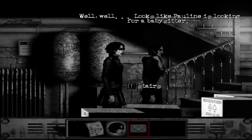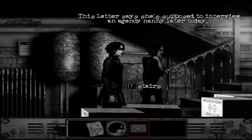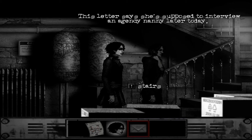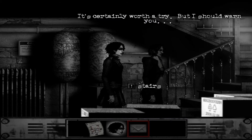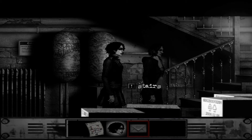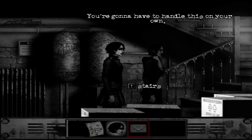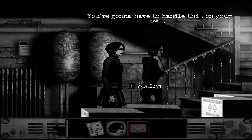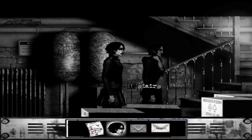Well, well. Looks like Pauline is looking for a babysitter. This letter says she's supposed to interview an agency nanny later today. I could be a nanny — it's certainly worth a try. But I should warn you, I don't want to have anything to do with that baby. You're gonna have to handle this on your own. Sure, I understand. Leave it to me, Mrs. A. Okay, bye.